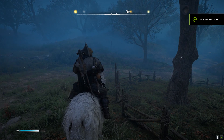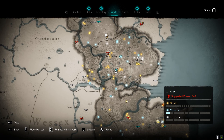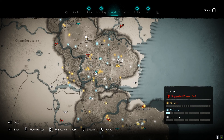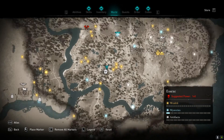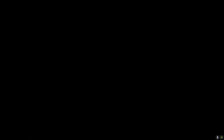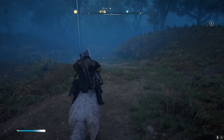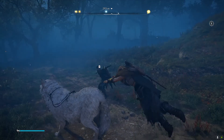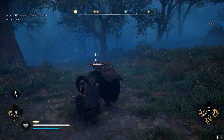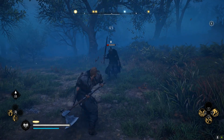We've now collected all eight tablets found in caves and labyrinths throughout England. The remaining three are held by zealots. If you're doing this early in the game, I'd recommend using the god mode exploit — check my other video pinned in the comments for how to enable it. The first zealot is located in Essex, roaming the main roads — you can pinpoint them by synchronizing at high viewpoints.